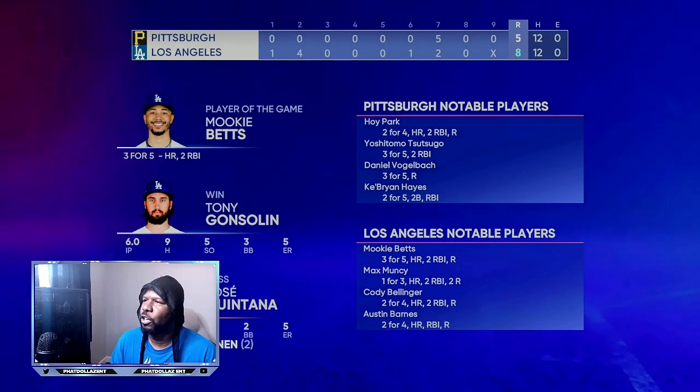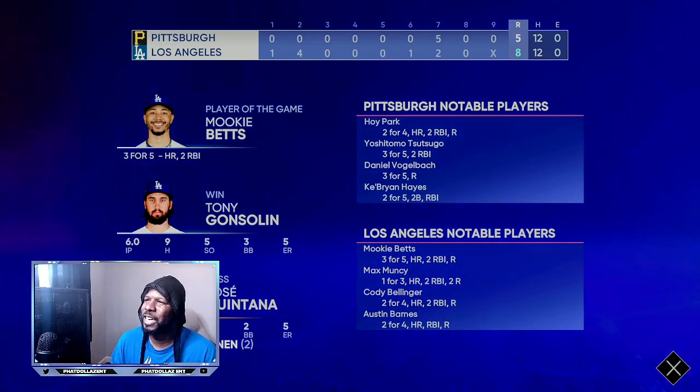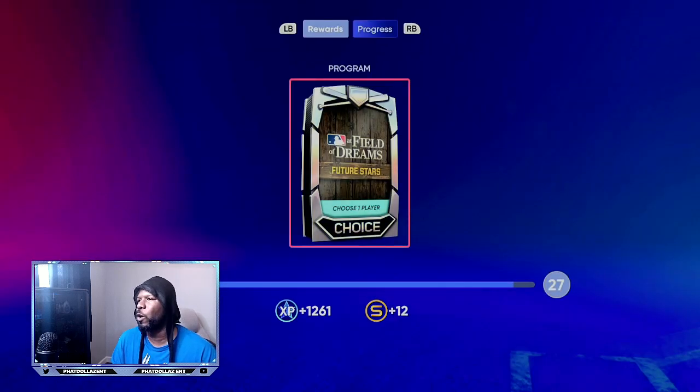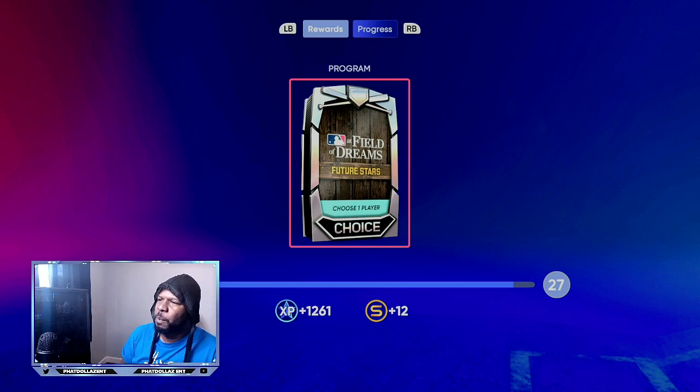We get our fire again and hopefully enough XP to unlock another 120,000 to 130,000 stubs. That's 1,261 XP for that quick four to five minute game — we unlock the Field of Dreams pack right there. You're going to be getting between 1,000 and 3,000 XP per game, as long as you have more than three-inning missions to perform. It's going to help you get XP super fast.